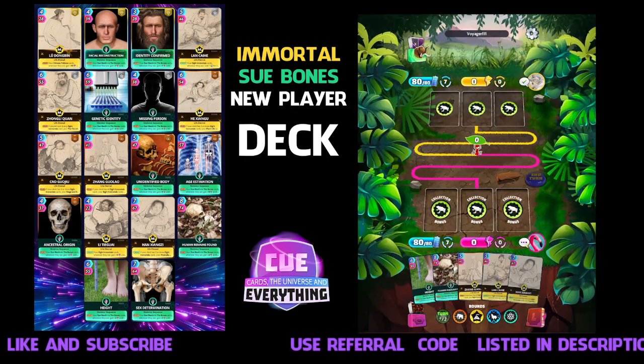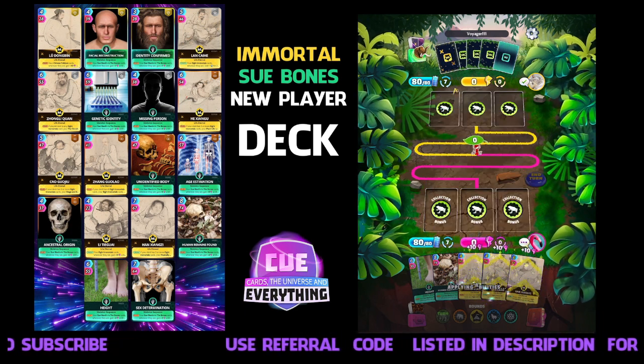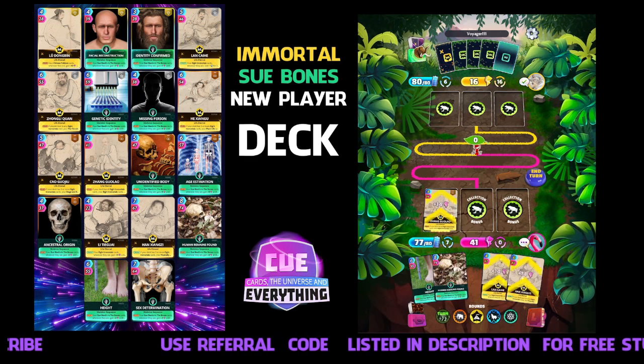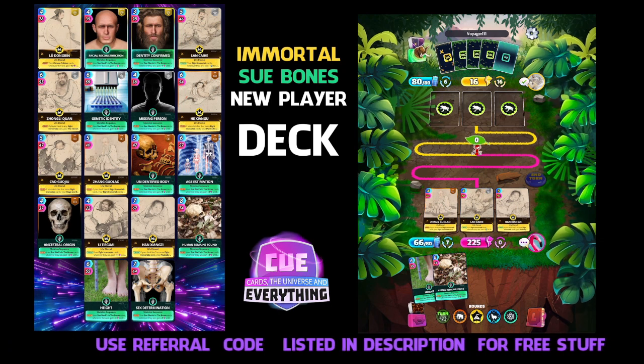We're in a life and land arena and we're playing Voyager 3. Straight away you can see all those buffs happening on those history cards — the Eight Immortals just keep buffing each other. Even more buffs — 225 for those three yellows, not too bad for the first turn.